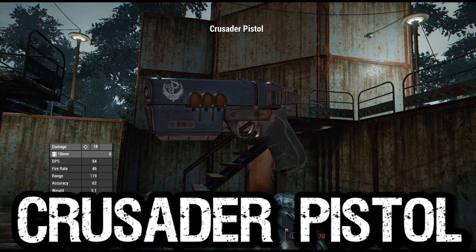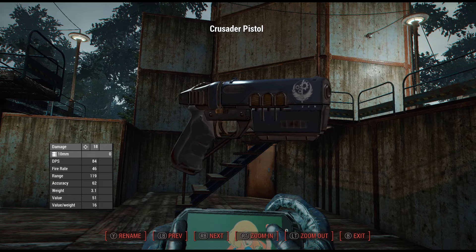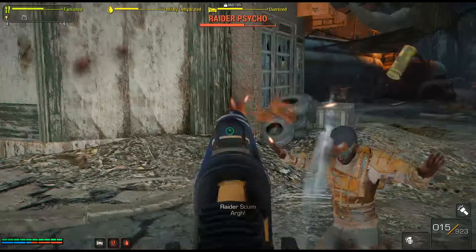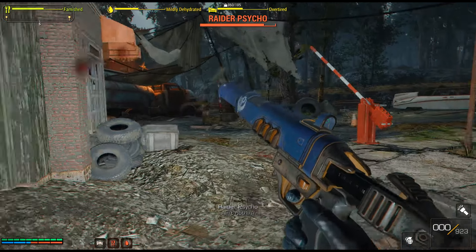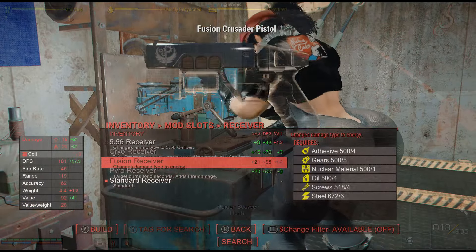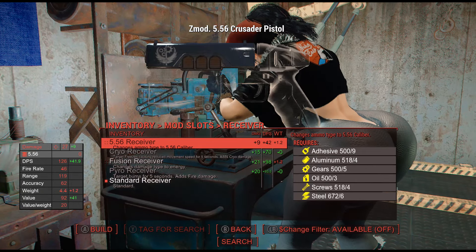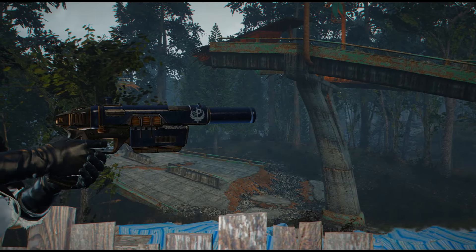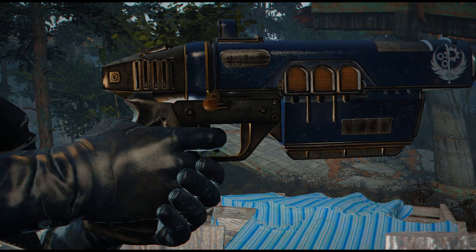Next is a Fallout 76 style Crusader Pistol by Donski62. This weapon is added to the level list so you will see it being used by Brotherhood soldiers as well as some gunners and raider bosses. The weapon is pretty accurate and has some recoil when firing. The customization options are plentiful, with add-ons for scopes, barrels, grips, and more. What I like most, beyond its accuracy to Bethesda's version of the gun in Fallout 76, is all of the visual improvements you see when upgrading the gun.